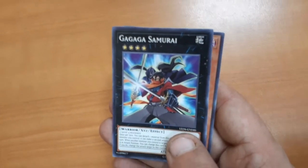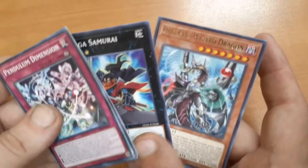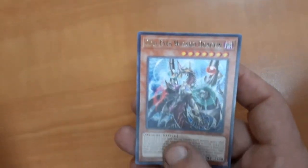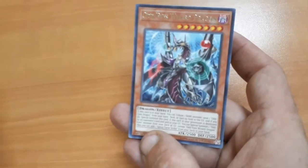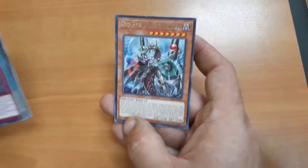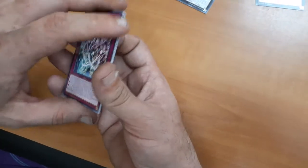Gigagon Samurai — I actually know it. There's the rare: Odd Eyes Wizard Dragon. Not expecting an Odd Eyes out of this — that's very cool. Dragon effect. Pulled some dragons — I saw the dragons, I'm happy.